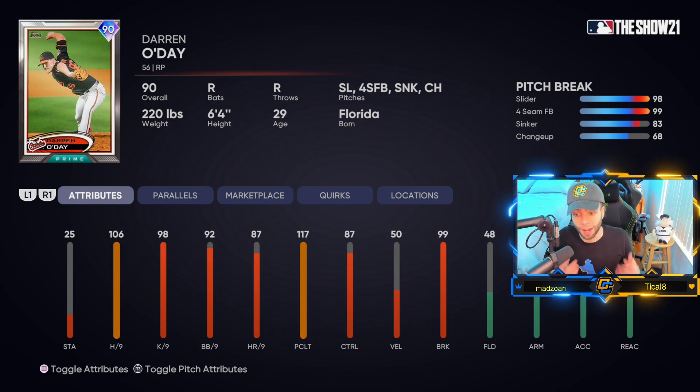Check if pitch tipping is still the case — pitch with him and look for it. If it is, I wouldn't use him no matter how good the card is; knowing what's coming cuts your card's value in half. If it's fixed, definitely pick him up. I have Sergio Romo in the pen doing essentially the same thing right now — Romo might be a little better because he's weirder — but either way you'll get great value with O'Day if he doesn't tip his pitches.